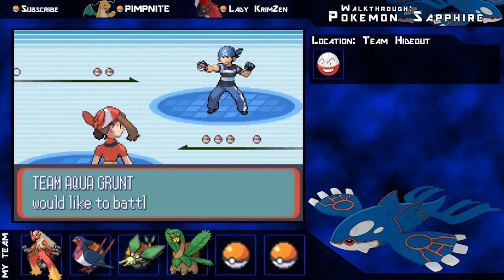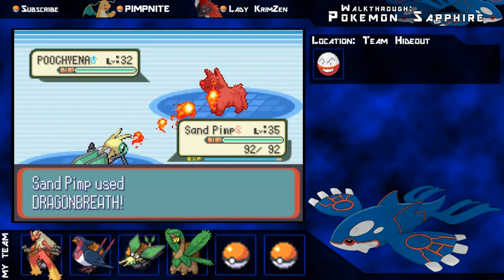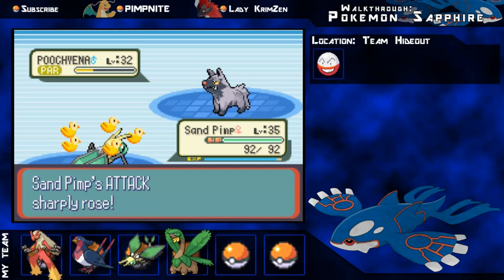So there's this first guy, he's pretty easy. Basically all these Team Aqua people are just trying to stall you to get to the actual proper thing. I get a Parahaxx there with Dragon Breath, which is awesome. Oh, this pissed me off a lot - the Swagger really annoyed me because I get confused and it does a lot of damage.